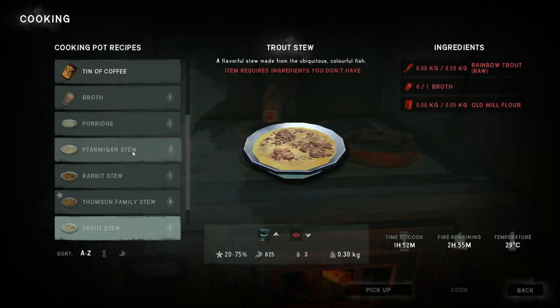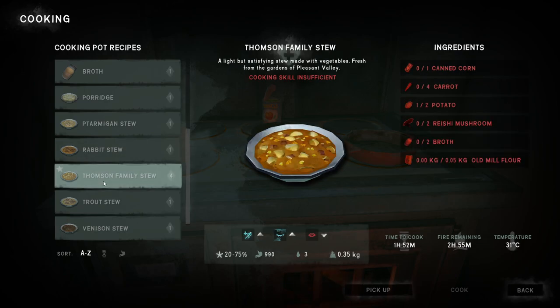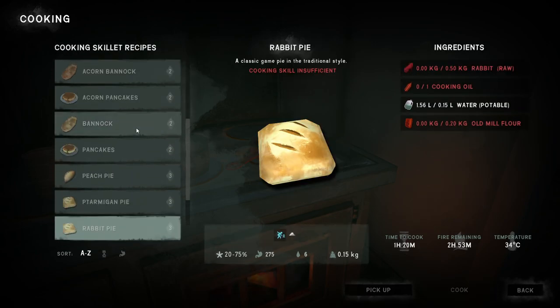First, there are different recipe tiers that are tied to your cooking level. Tier 1 includes various stews for the cooking pot, tier 2 includes basic recipes for the cooking skillet, tier 3 includes more advanced recipes for the cooking skillet, and tier 4 includes the unique recipes, of which I have only found one.